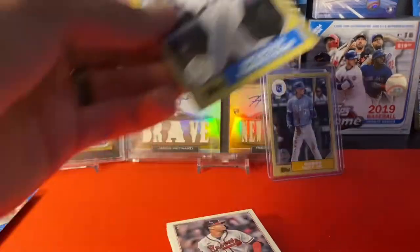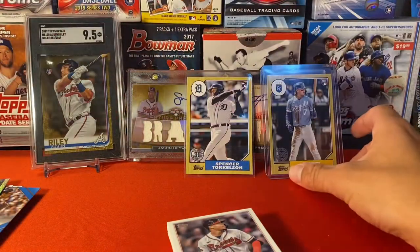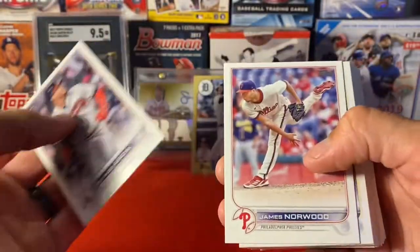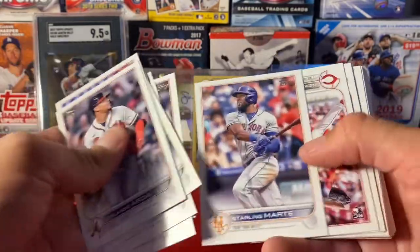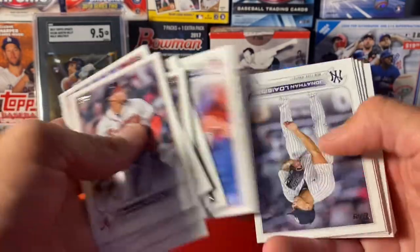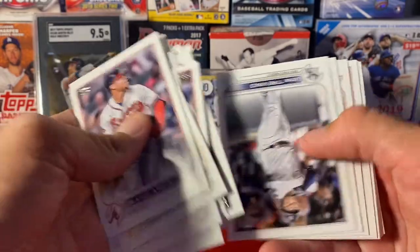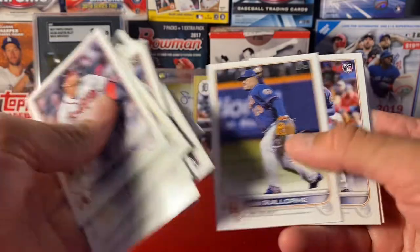Same as that Bobby Witt — we're going to sleeve that up. Next box, give us the Julio and we'll have the old trifecta. Let's try to find our base Julio in here. Mackenzie Gore — not looking like it.